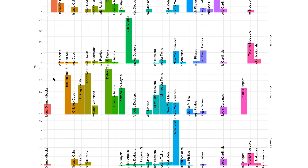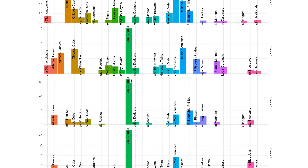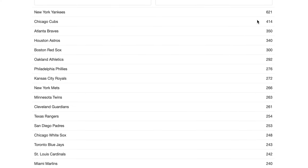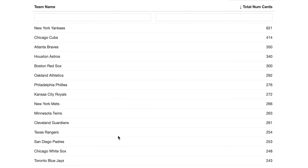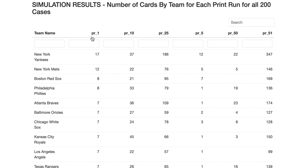If you want to use this to figure out where consistent average value comes from, the Yankees and Cubs do pretty well overall. Take screenshots and use that however you want. For all 200 case breaks, we got by far the most Yankees — 621 of them — then Cubs and Braves. This is representative of the master product as a whole. Here's the breakdown of the top 20 teams across 200 case breaks.